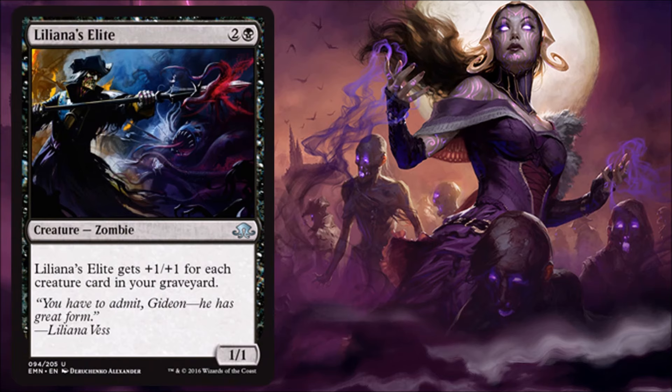Liliana's Elite — here's a card that's a little awkward. It's a zombie that costs three for a 1/1, but any other creatures in your graveyard give it plus one, plus one. The only issue is black is all about trying to get those creatures back out of the graveyard, so this is kind of a non-bow with almost everything in black. If you're not on the plan to recur stuff out of your graveyard, it's not completely unplayable, but it's probably not going to make the cut in limited.